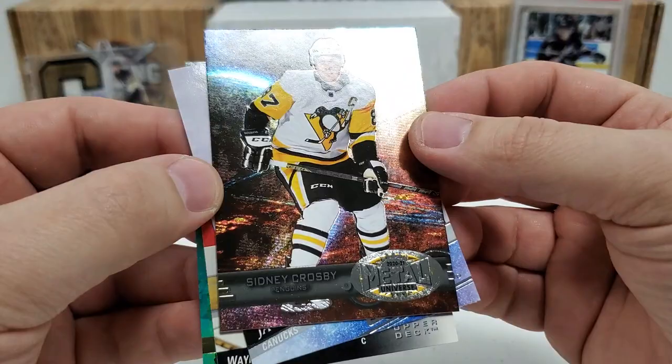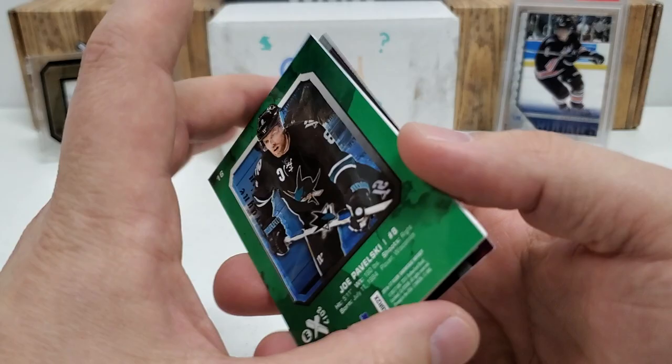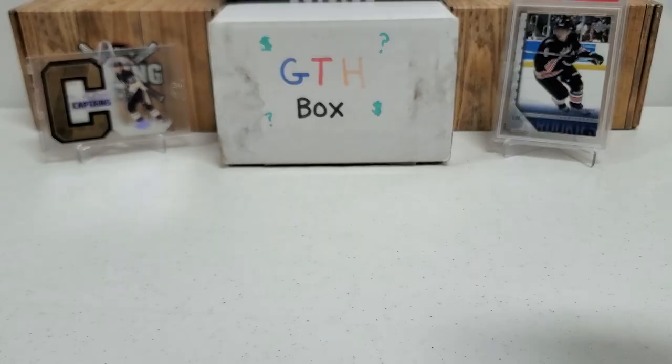My four faves I set aside: definitely the Sid the Kid Retro Metal Universe card, the Jack Rathbone Young Guns, the Wayne Gretzky SP insert, and the Joe Pavelski EX. Sid the Kid is hands down my favorite. Even though I kind of screwed that one up and it wasn't a big PMG to end with, please do me a favor — like, subscribe, share, and click that bell notification button to be notified of future videos. Lots more coming. In the description below you can find my email address, mailing address, and Instagram handle. Have a great day, wherever you all are. We will see you next time.